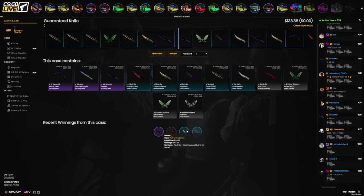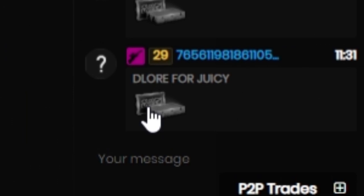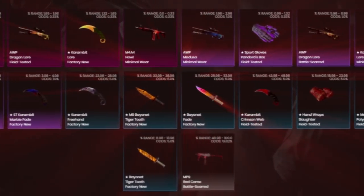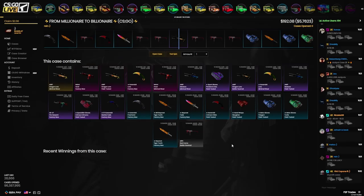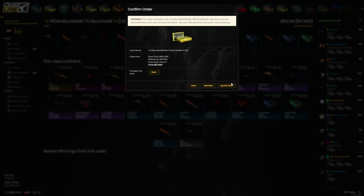Bang! Let's go — $285 M9 Bayonet Doppler Factory New! Thank god, I think we're actually in profit now. Someone made me a case — 'Dealer for Juicy' — damn, where'd you find this? Do I open it? It's a 50% chance I get something good and a 51% chance I get an 8-cent MP9 Red Camo. I say we open it — if we get that AWP Dragon Lore I'll promise to give it away. I'm already regretting saying that — $197.